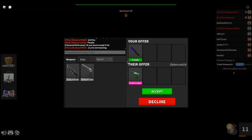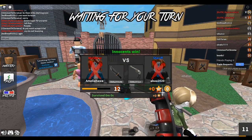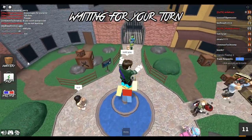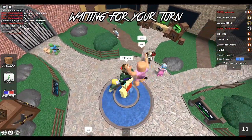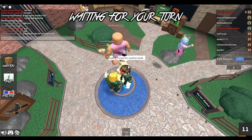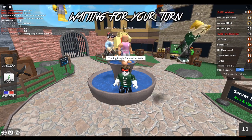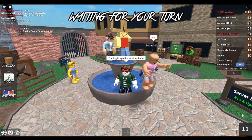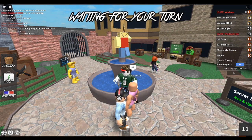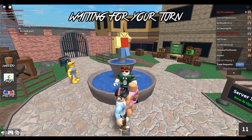I'm getting trolled here — this guy is going to pretend to give me a green luger. Told you — I knew he wasn't going to do it. He's one of those people who pretends they're going to do something and then doesn't. He's just left — that was pretty funny. I'm going to say in chat again: 'Trading purple for another knife.' I've been server-hopping around a bit. I thought he was going to accept then quickly decline, which I've been trolled by before — would have been funny — but no, he just left the game.